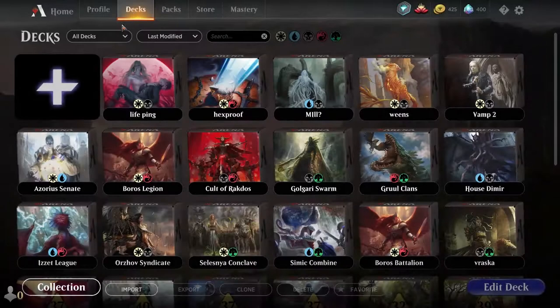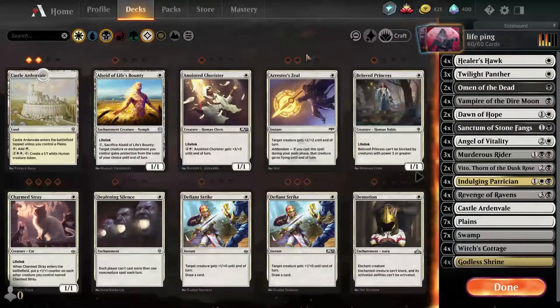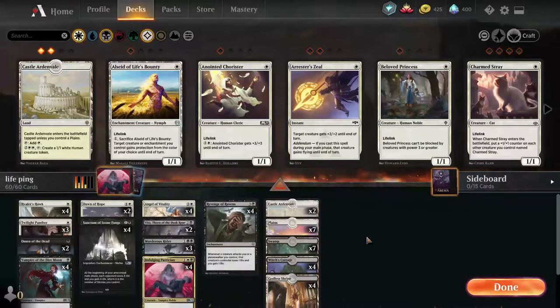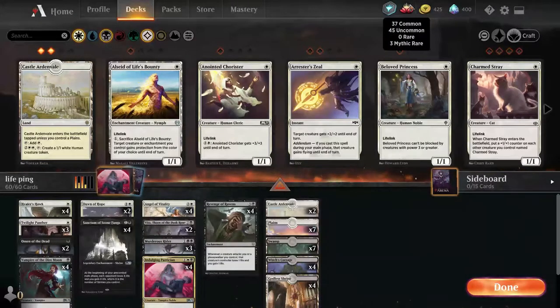I made a couple of decks and I'm just gonna show one off and talk about what I wanted to do with it, and maybe play a couple of games. This is one of the decks I made and I kind of go into this without needing big fancy cards. If you look at the card, along the middle where it says 'creature vampire noble,' that thing on the side shows the tier — commons, rare, mythic rares — and some are easier to come across.